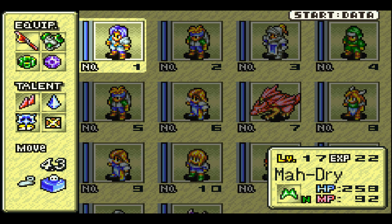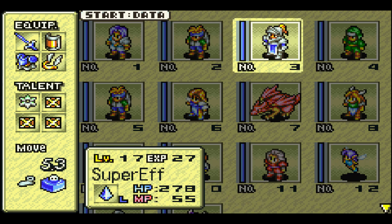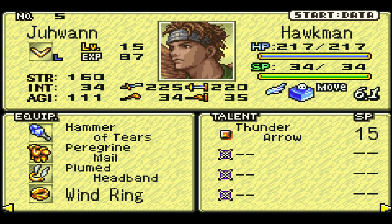Where we last left off, I was leveling a little bit. I only ended up leveling once or twice with most characters, and I got some new equipment for a few of them. Mostly some new weapons — like I got the Peridot sword for Super Factory. It is a water element rapier, a little bit stronger than his old one. With Jawan, we replaced his rapier and shield combo, gave him a ring and a Hammer of Tears, which is a water element mace, or hammer as the game calls it. Hawkman specializes in hammers or maces. So I gave him that, so he'll do a little bit of bonus damage and have a cool little animation for it.